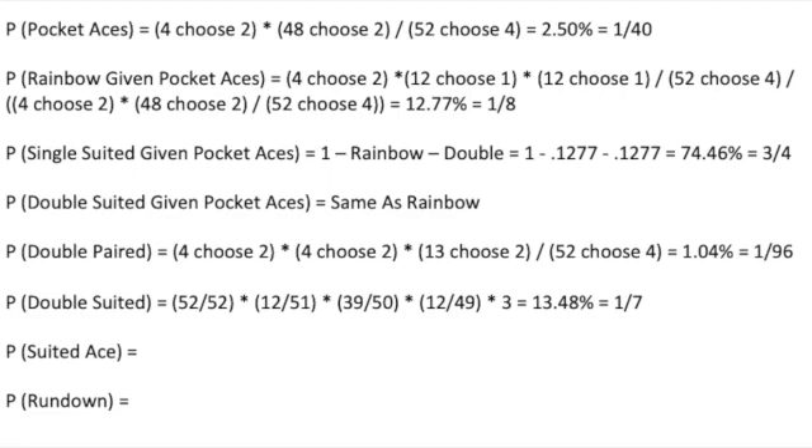Most of which, of course, is double suited trash in my opinion, but if you want to play it because it's double suited, go for it. You do flop a flush draw — 11 choose 2 times 37 choose 1 times 2, divided by 48 choose 3 — which is 23.53%, or one out of four.